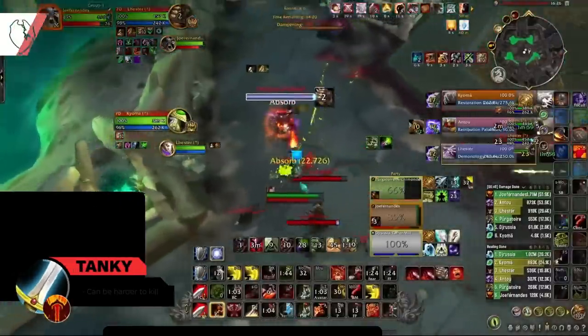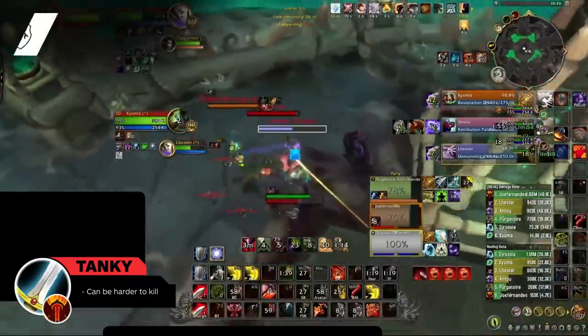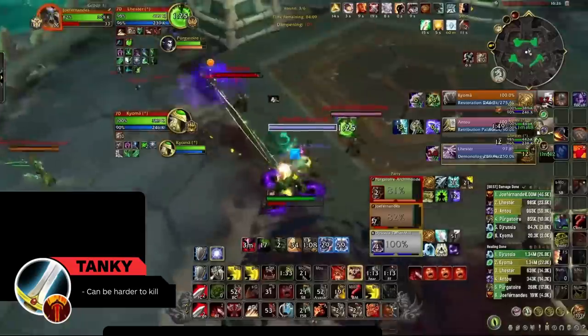Fury Warrior also narrowly falls into the tanky category. The spec shares many defensive properties with Arms, though with slightly more reliance on uptime to maximize self-healing. In general, warriors are going to be relatively tankier compared to other DPS.